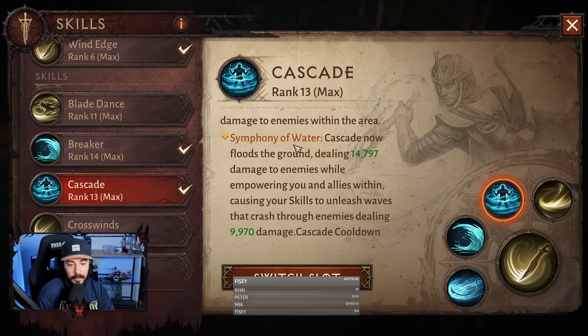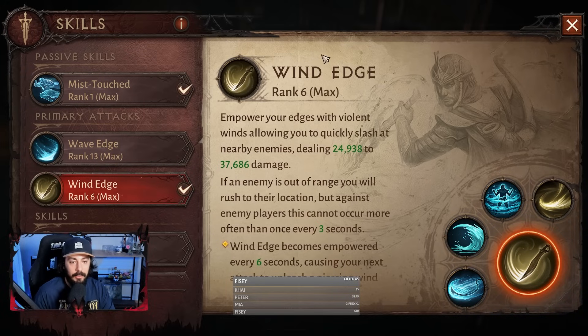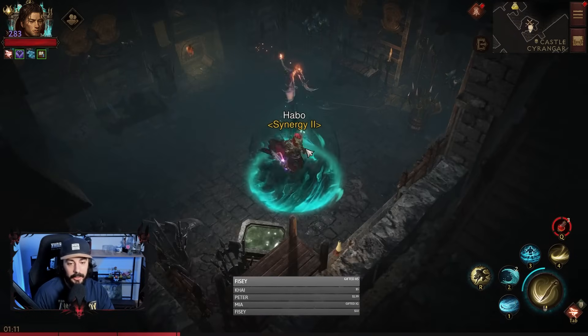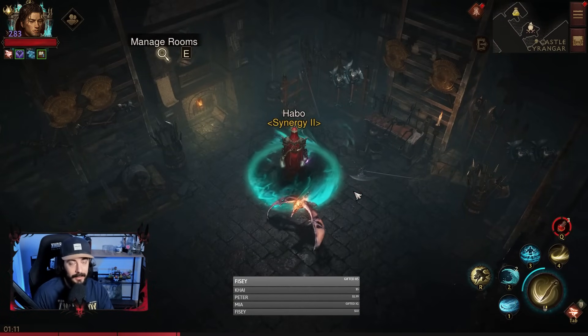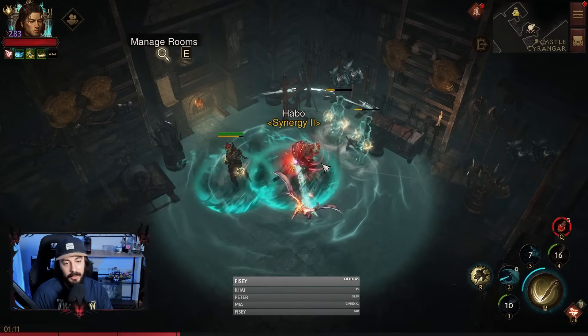We have Cascade, which buffs our skills and our allies too, so our Zephyrs get impacted by this. And lastly, we have Stormfree. You can use Vintage or Wave Edge, but I choose Vintage because if you don't, one of your main hands stays empty. I tested both — one-minute damage numbers were the same, but burst damage numbers were higher with Vintage. When you start your combination, use Breaker first against the boss because it will create the Zephyrs, then buff the Zephyrs and start your combo.